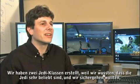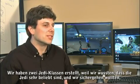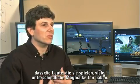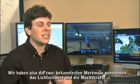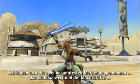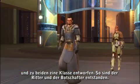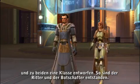The strategy behind creating two Jedi classes is that we knew Jedi were going to be very popular, and we wanted to make sure there were a lot of options for all the people who would gravitate towards the Jedi. So we took the two most iconic things — the lightsaber and the Force powers — and built a class around each of those ideas, and that became the Knight and the Consular.